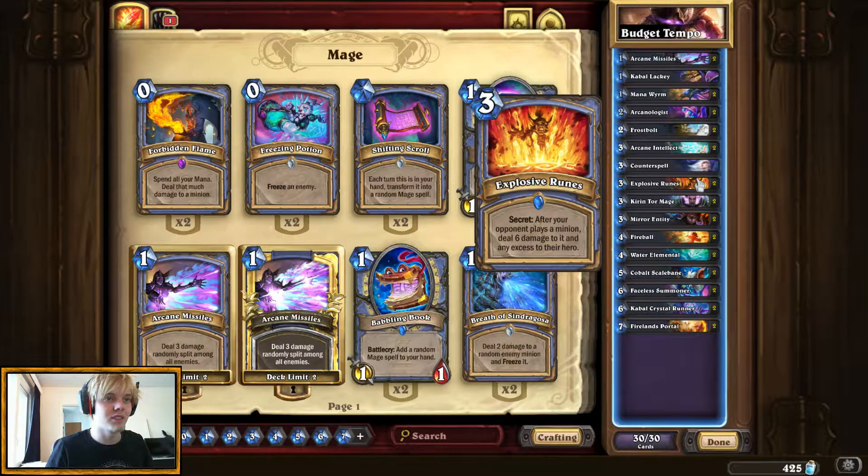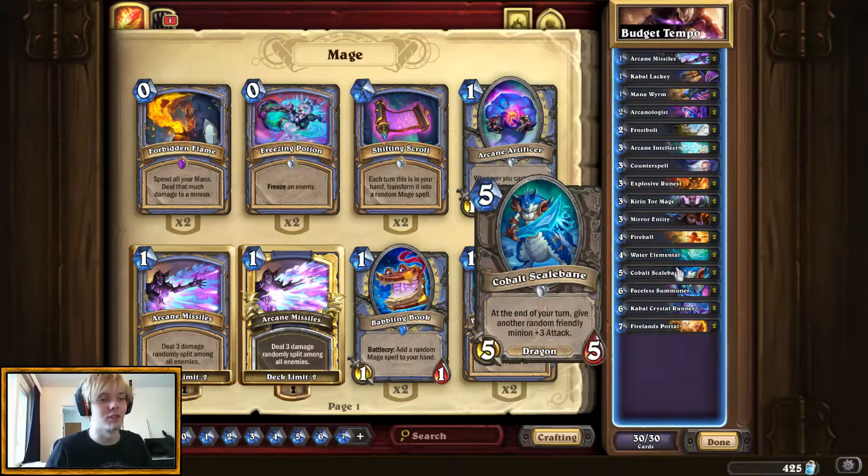Explosive Runes is the only Kobolds and Catacombs card we're running. We are running some stuff from Knights of the Frozen Throne, like Kobold Scalebane, which — if you're on a budget, this is your best friend. A 5-mana 5/5 is already decent. It's getting weaker a little bit because it has the dragon type, and there is a new card that only costs 3 mana which lets you deal 6 damage to a dragon, so it is susceptible to that removal. But at least I haven't seen that many people play that card, so you might just be safe.